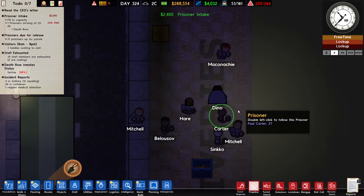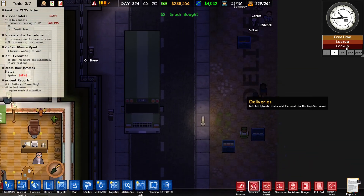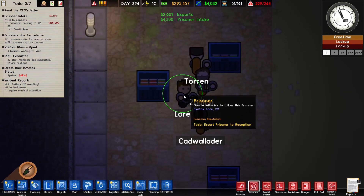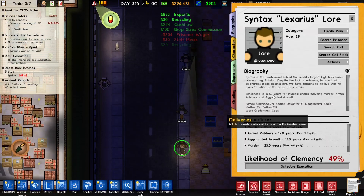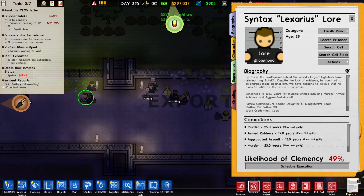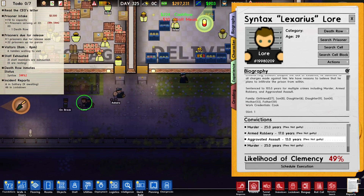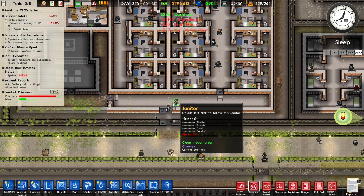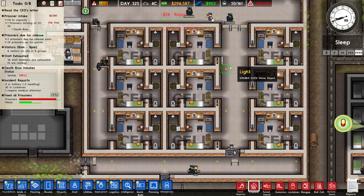Let's go see our death row prisoner — he's probably in this bus. This guy's name is Syntax Lore. If we look at his convictions we see murder, robbery, aggravated assault, and murder again — multiple murders. Here we go, Syntax is being brought to the prison block.